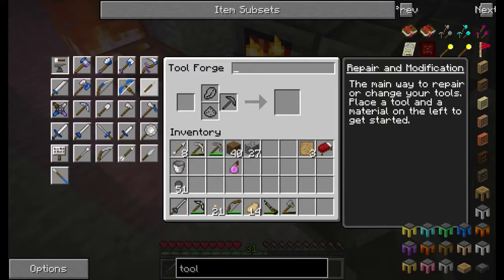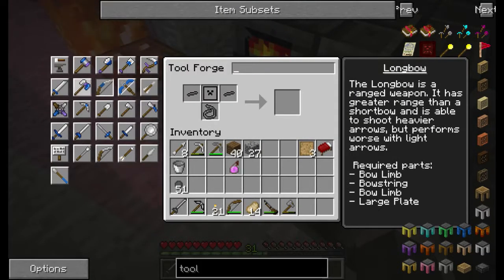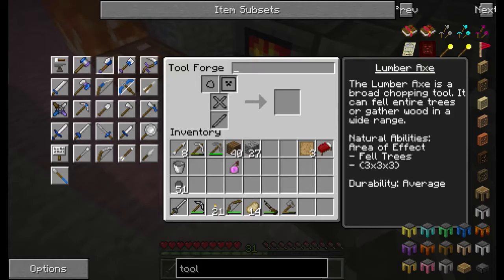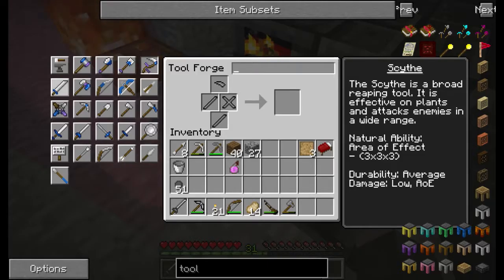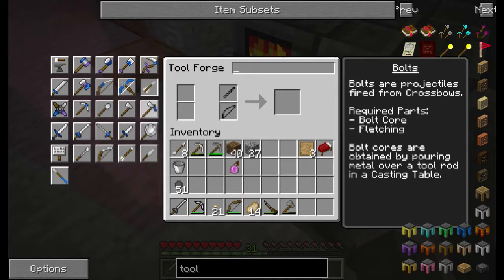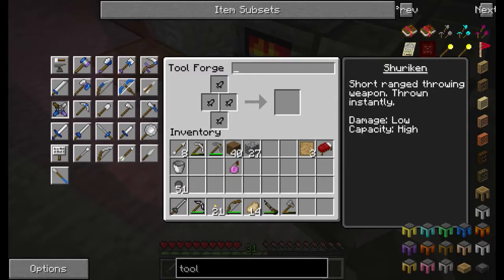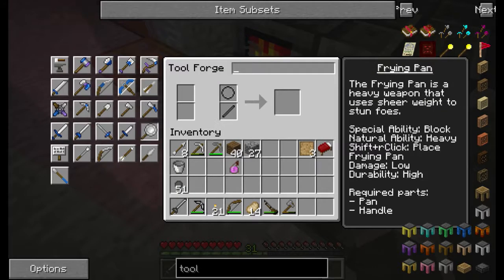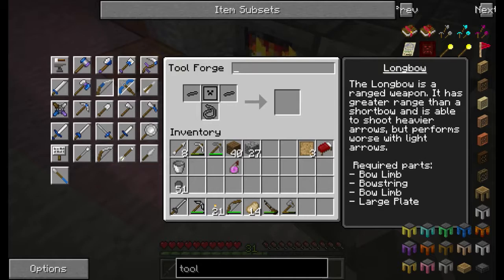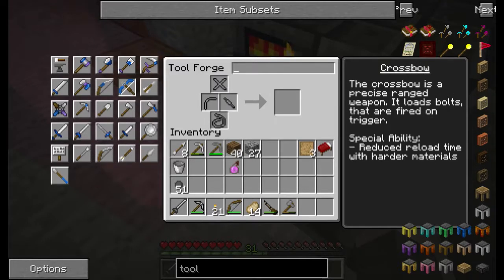So now we can make the crossbow, the longbow, we can make the battleaxe, the hammer. What we got here — a lumber axe, what does this do? An excavator, a scythe, a cleaver. The beheading cleaver, that might be. And then we have the bolts. Let's see what we can make with this. That's a shortbow, and then we got the longbow. Crossbow is what we want to make.